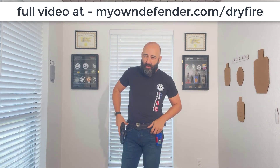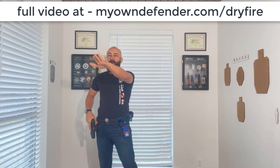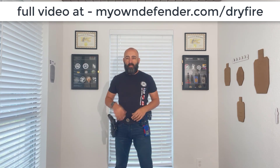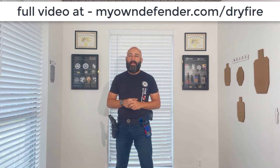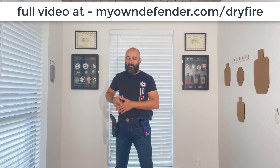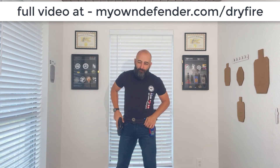I'm set up at about a seven-yard distance from a target that's slightly to my right. On the first beat, I'm going to get my hands on the gun. My hand goes on the gun, and my support hand is going to go to where I want to be in order to meet the gun sooner, so I can present it as aggressively and stably as possible. So the first beat is just moving both hands to the gun.